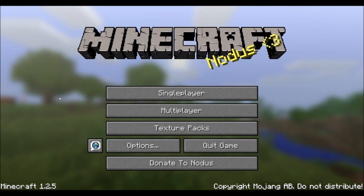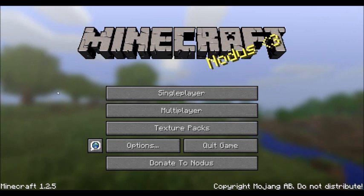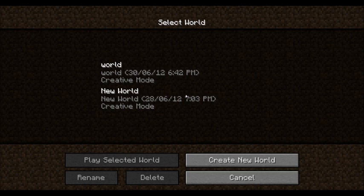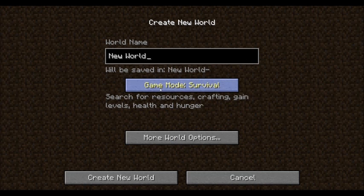Hey guys, welcome to another live Minecraft commentary. Today we are going to be showing you creative mode. First, click on single player, create new world, and change your world name — we are going to keep that to default.